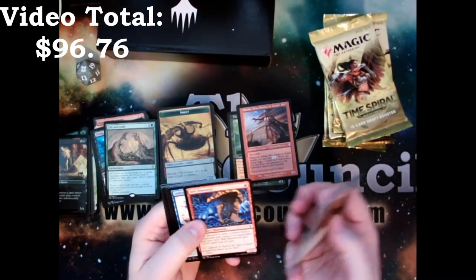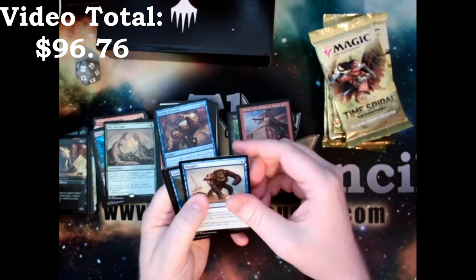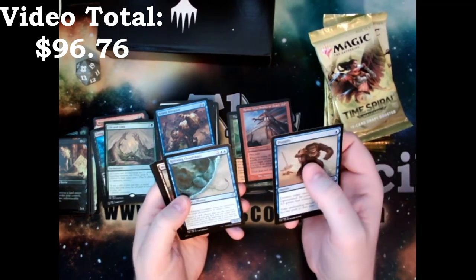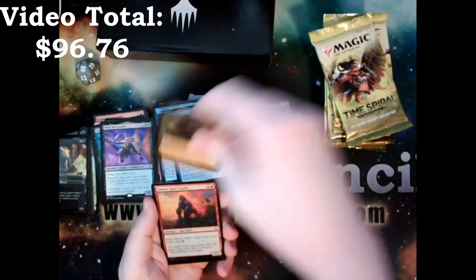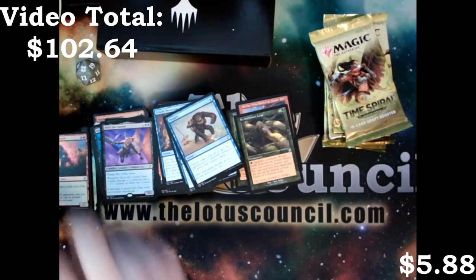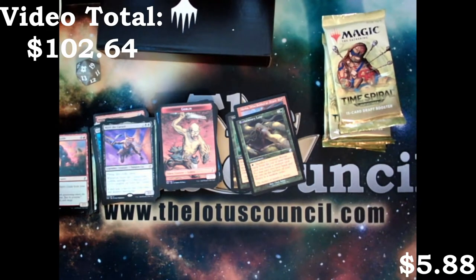What set would you love to see a remastered version of next? Pongify — that's really good. Used to be a few bucks; reprinted, now it's kind of available. Riftwing Cloudskate, Molten Slagheap, with a Mirri the Cursed, an Evolutionary Leap, and a Simian Spirit Guide. I have a decent amount of Simian Spirit Guides — I'm fine with it getting reprinted. Now it means people can play the card. Hence that whole thing about wanting to play the player, not their wallet.